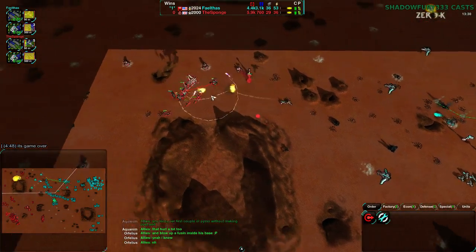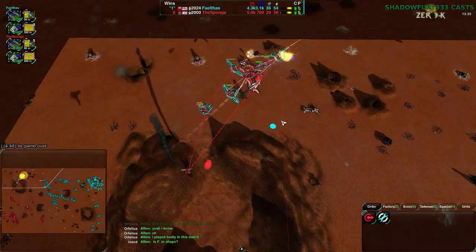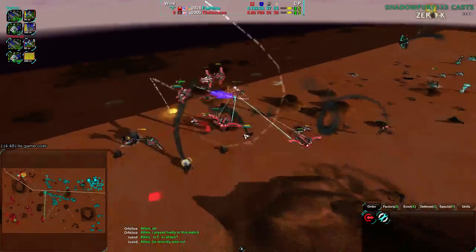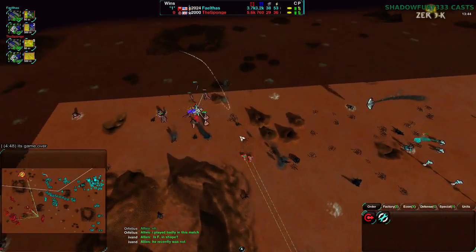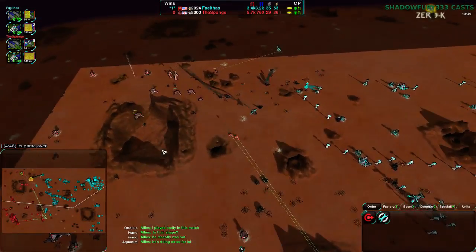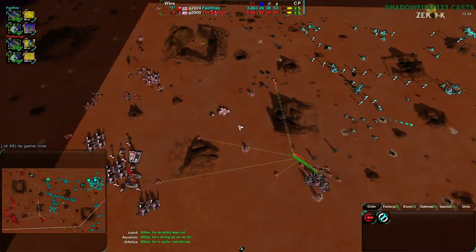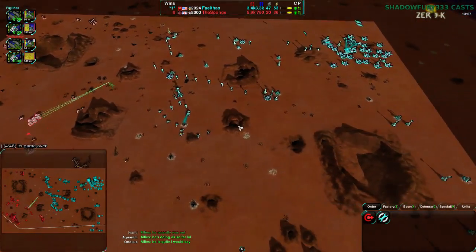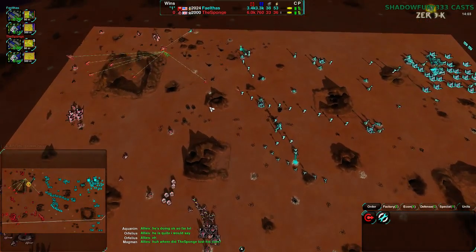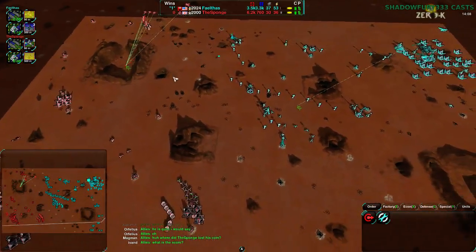It's become an air war now where they're investing most of their economy into air units by a wide margin. This is going to be the decisive battle to decide who takes control of the air. The sponge is going to have a good chance, fighting over his own territory rather than fighting over enemy defenders, so at least the reclaim can go to them. He's won it - nicely done. Sponge has managed to take air control.